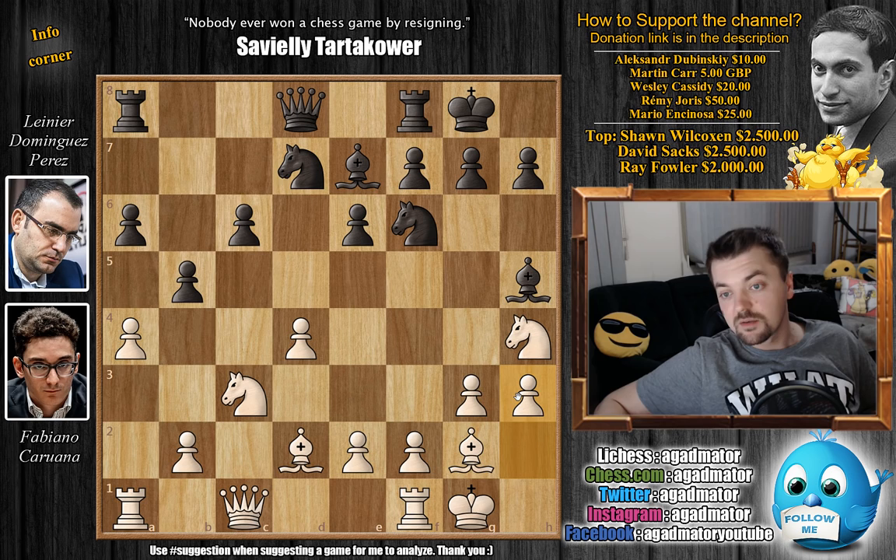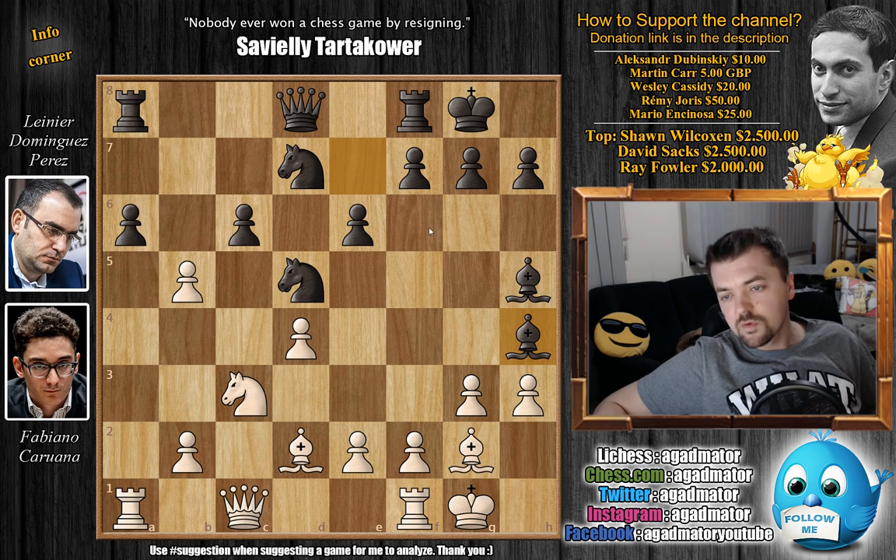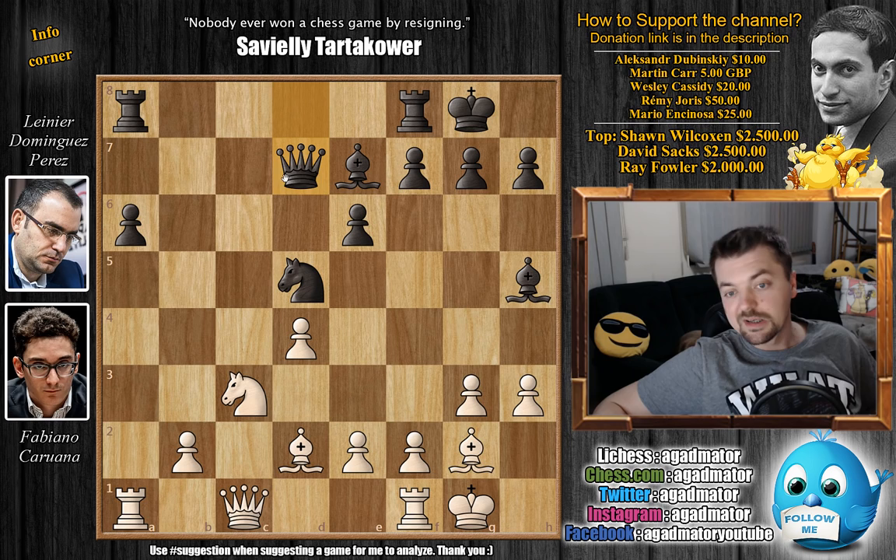Caruana definitely came prepared for this game. We have knight to d5 by black, offering a trade of knights, but also opening up a discovery against this knight. First, a captures on b5. Now black doesn't have the chance to immediately capture on h4 because you get b captures on c6 — white just grabs another pawn and will grab yet another piece. So once you move the bishop, let's say bishop f6 or e7, you capture the knight, queen captures, and white is just up a pawn.